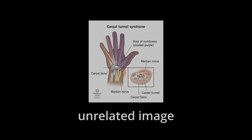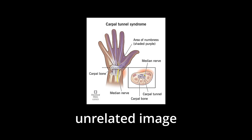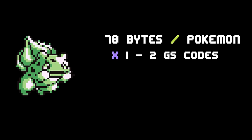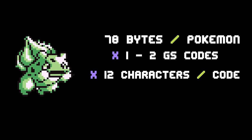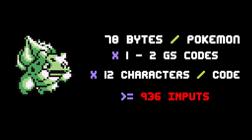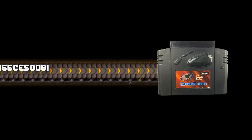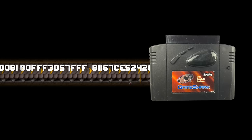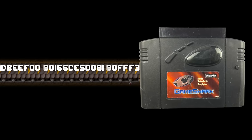One issue with the GameShark is just how annoying it can be to enter in long strings of codes. For any property of our Pokemon we want to change, it's going to be at least one or two strings of 12 characters, and for the names it could be up to five. It would be nice if we could just automate this process and be able to dump codes directly onto the GameShark without having to enter it ourselves. So I built this.